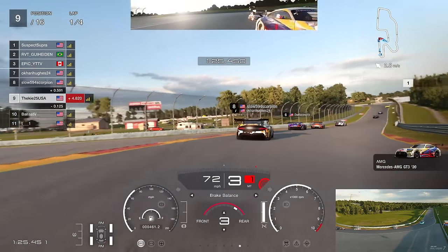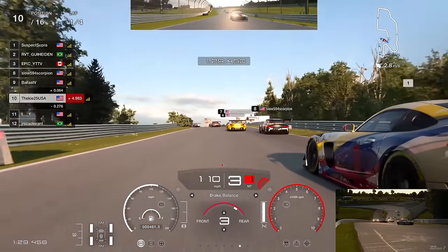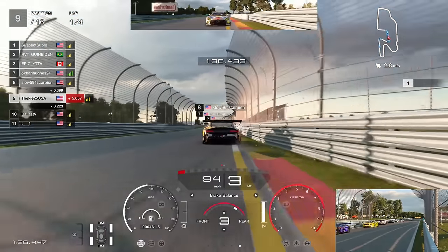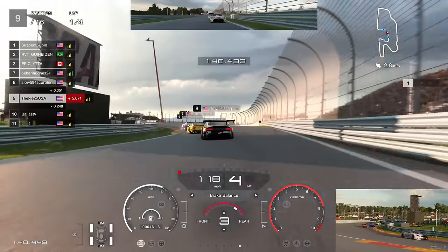We try to hold the outside line which becomes the inside line for the next corner, and we just about manage it - keeping that inside line and putting ourselves up into P9. A nice little move there, and now we've got to chase the next group of cars as we come through here.